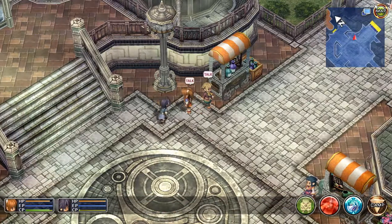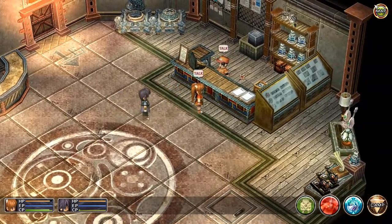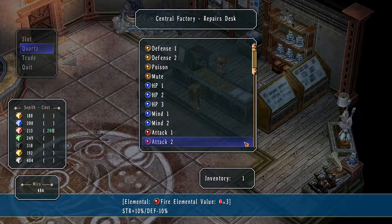How much money do we have? We have no money. Like I said, we might buy some more consumables, but we are po — we ain't got no money! Apparently we already had a defense quartz too, because we have two of them now.